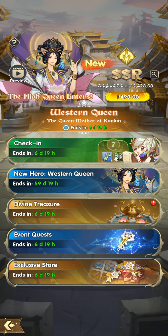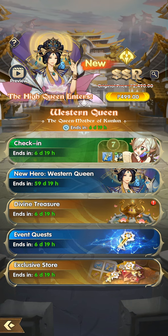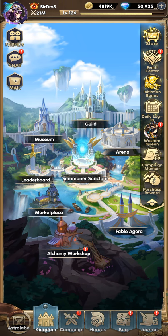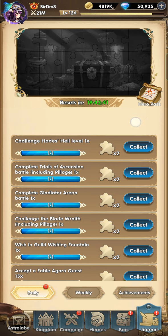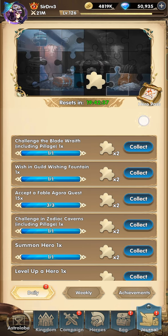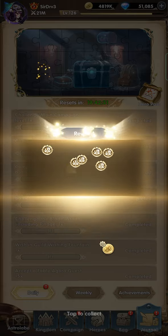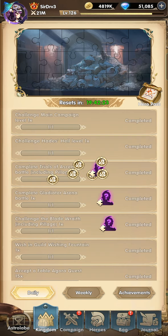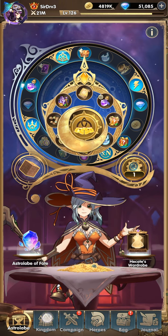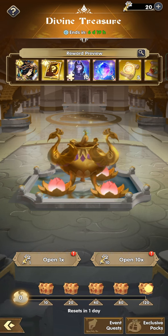It will cost you 500 gems daily. I'm pretty sure you can get that daily from the Fabled Agora, from the Pantheon as well, and also from the daily quests. There are also some gems in the Astro Lobby Gears of Time. So definitely you can get those 500 gems daily in order for free-to-play players to reach the last chest on the Divine Treasure.